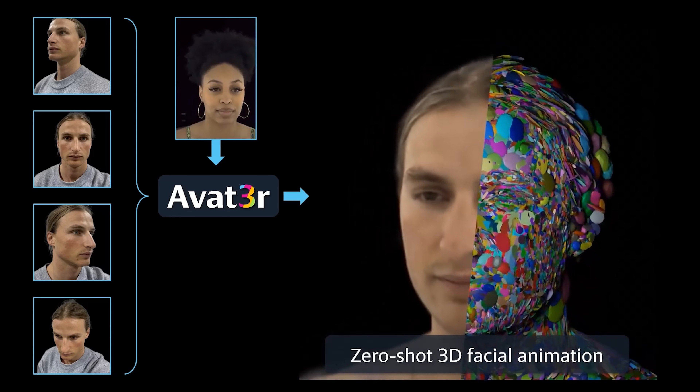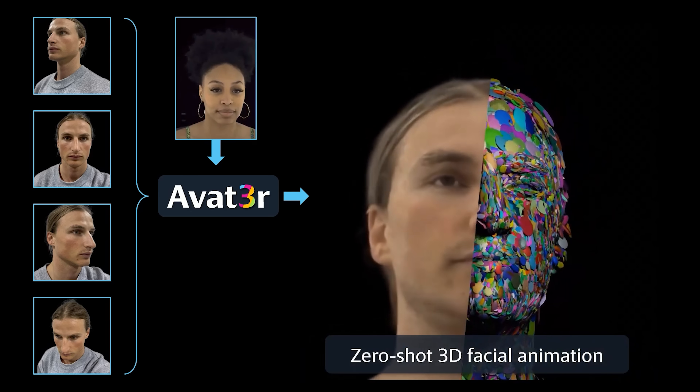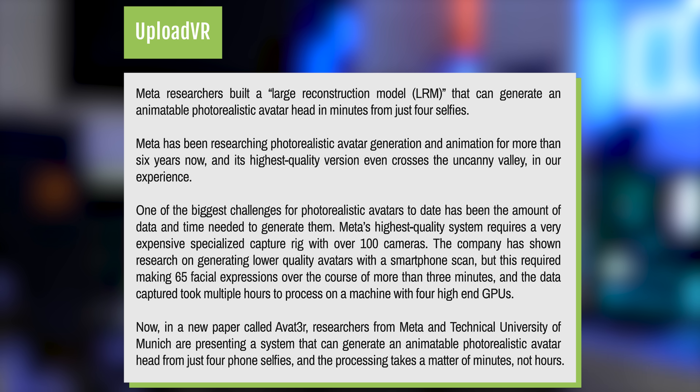In a new paper, researchers from Meta and Technical University of Munich are presenting a system that can generate an animatable photorealistic avatar head from just four selfies, and the processing takes a matter of minutes, not hours. This obviously won't be as high-resolution as a rig that is essentially a sphere full of high-resolution cameras, but it is still really cool. Apple does something quite similar with their photorealistic avatars on the Vision Pro, but Meta has been working on a way for basically anyone to access this without having to pay $3,500 for a Vision Pro. I can see this working out for people that do video conferencing inside virtual reality or augmented reality.